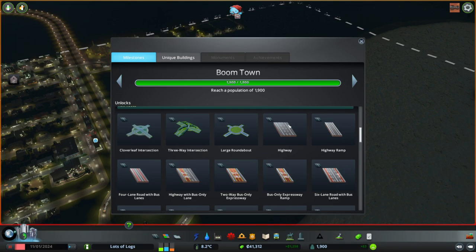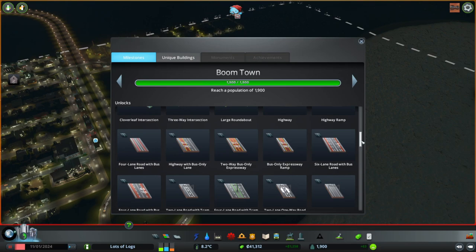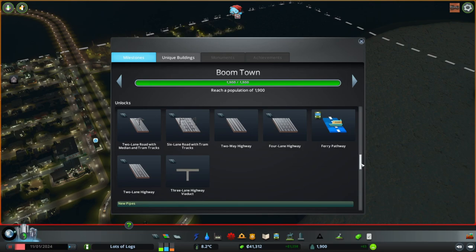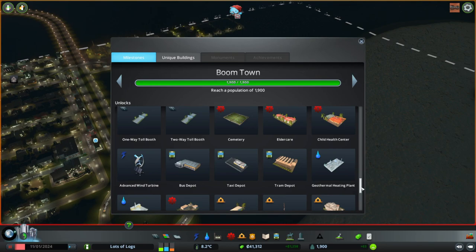I've also got highway so I can upgrade the roads running through our town into a proper highway if we like. As we unlock public transport we've got a lot of public transport options come through - all the bus lane ones, the tram lane ones, and the ferry ones. As I'm next to a river I think making use of ferry is a good idea in this town, so I'll probably do that quickly and then we've got a bunch of other things that are nice buffs you get.